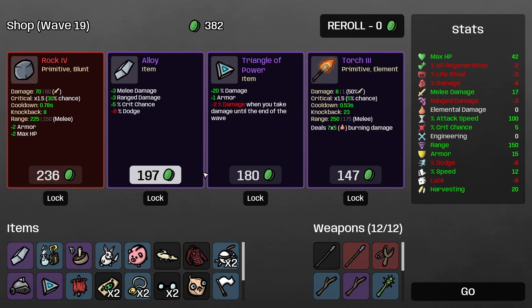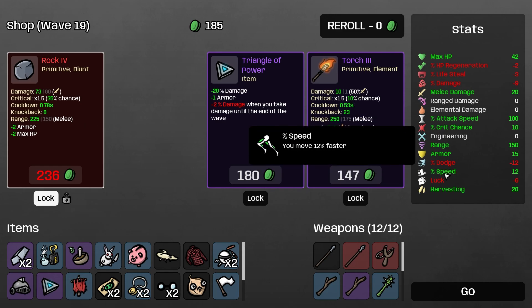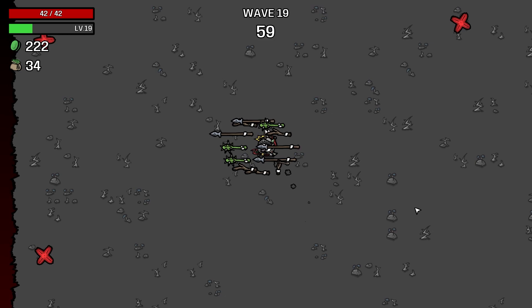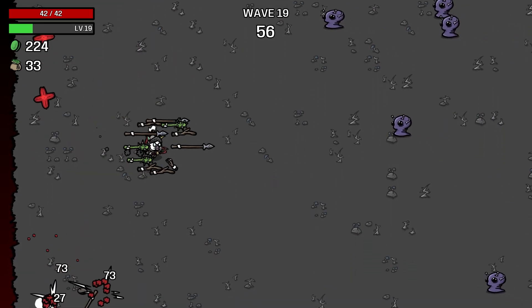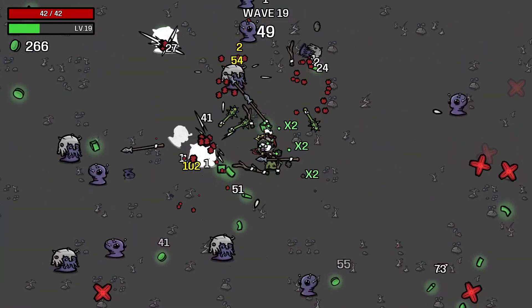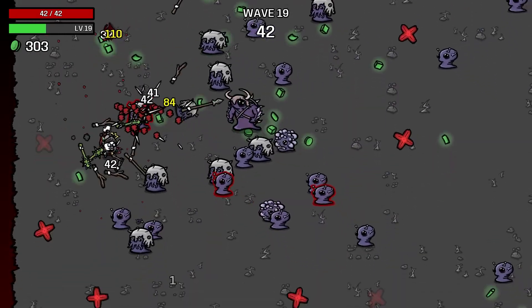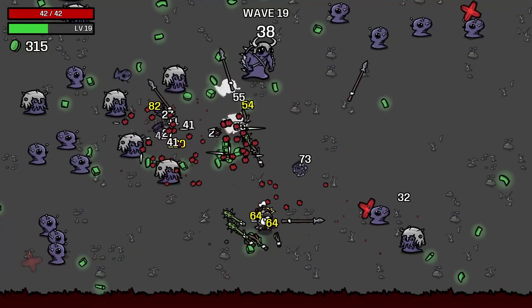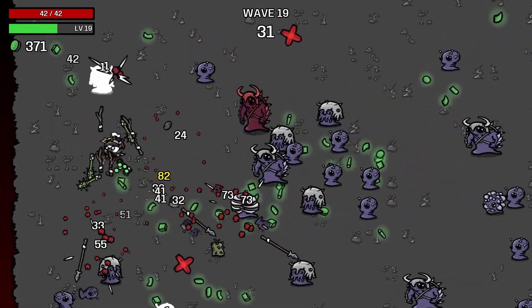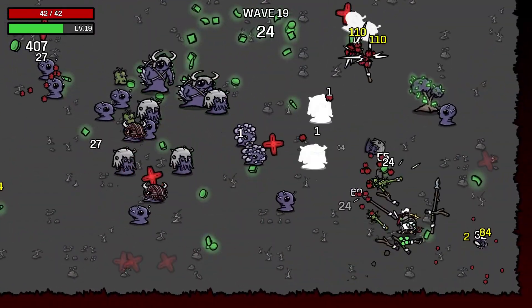Five seconds left on wave 18 - I need more materials. I'll get 2 armor and the rock, lock the alloy, freeze that primitive item I don't really want. Where is the rock going to go? We'll get rid of that last slingshot for more melee. Have we got melee mastery - reduces range damage but increases melee? We might do. I wouldn't mind the rock, it's probably actually quite strong. Clearing some space - not looking too comfortable right now.